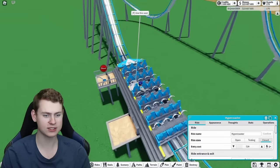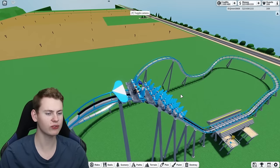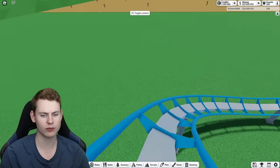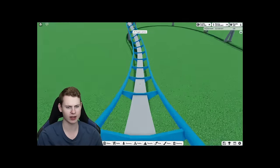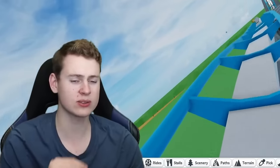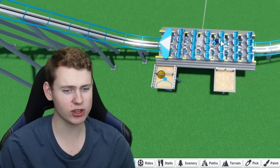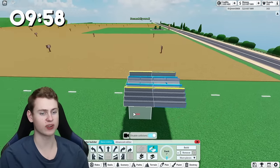Here we have our one-minute hyper coaster. It definitely takes a while before you're at the top. Going into the POV camera, we have this quite bad turn into the air time hill where you're not really getting air time, and then into the brakes which do some weird stuff. It's definitely a bad roller coaster for one minute, but I think we can do way better in 10 minutes.